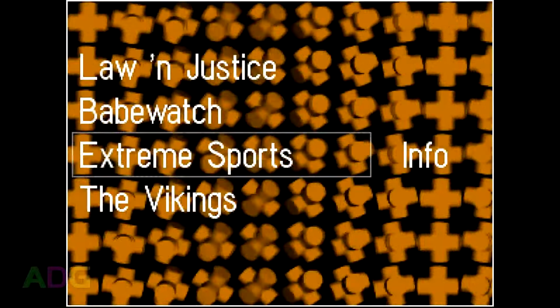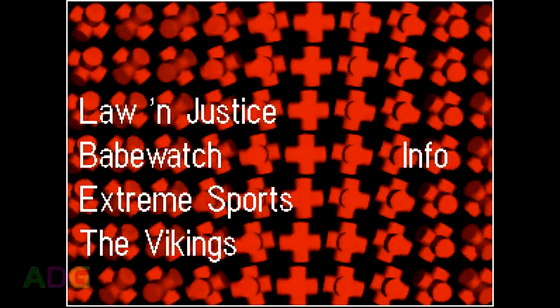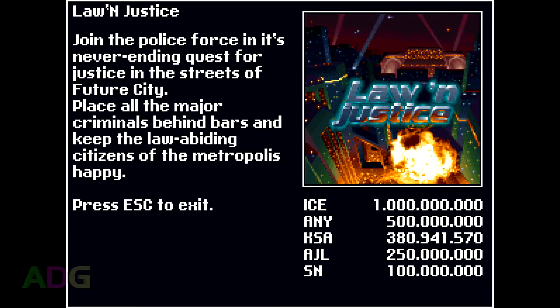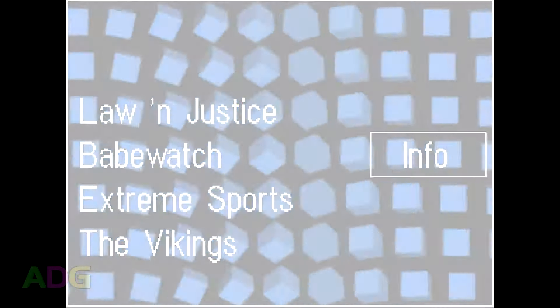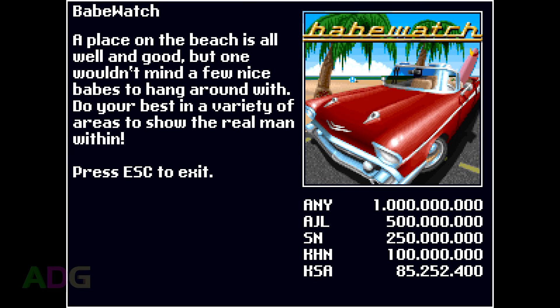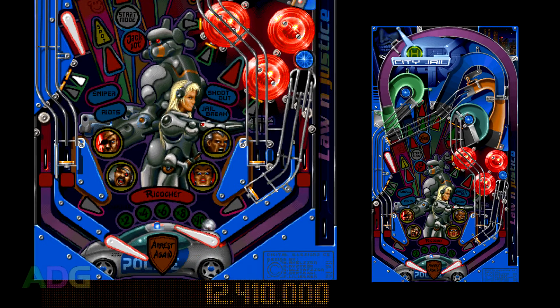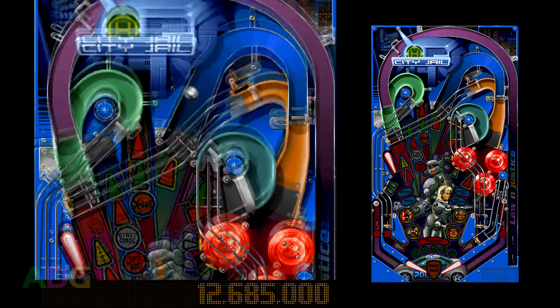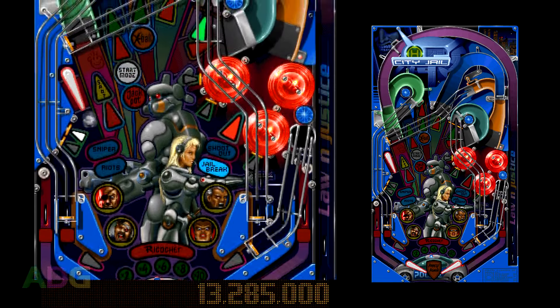And lastly, we come up to Pinball Illusions, which was developed by Digital Illusions and ported by Frontline Design — not SpiderSoft — in 1995. Short of the flipper accuracy still being garbage, there was some serious passion put into this set of four tables: Law and Justice, Babe Watch, Extreme Sports, and The Vikings. Though the menu program has received a notable downgrade, no longer allowing you to adjust table settings like ball counts or slope height. As we get into the first table, Law and Justice, you're going to immediately notice that these tables look and feel way closer to actual pinball machines than any we have seen up to this point. The layouts make sense, the shots make sense, there are actual real features to these tables now.